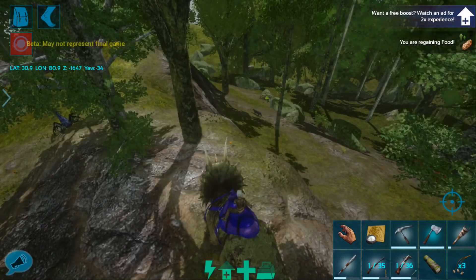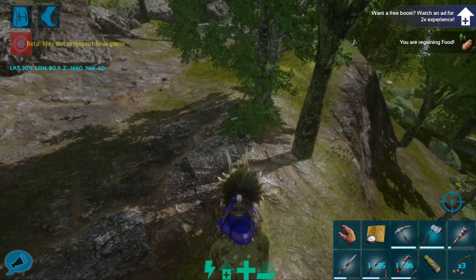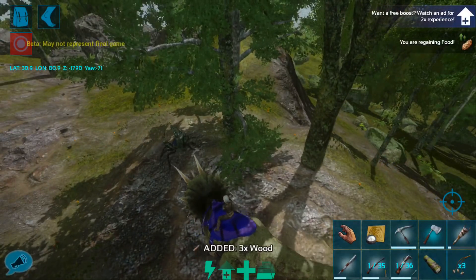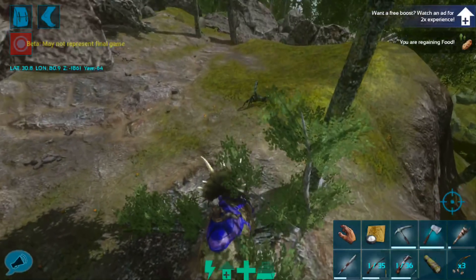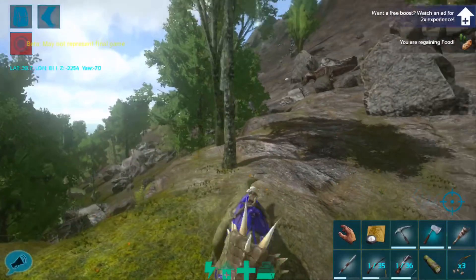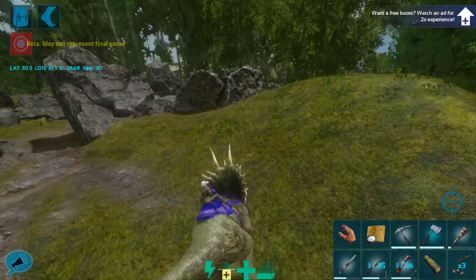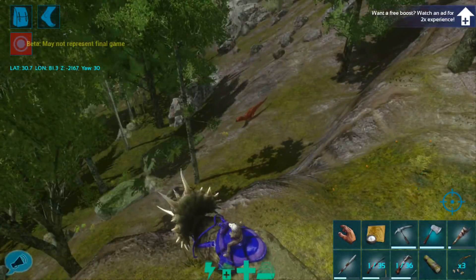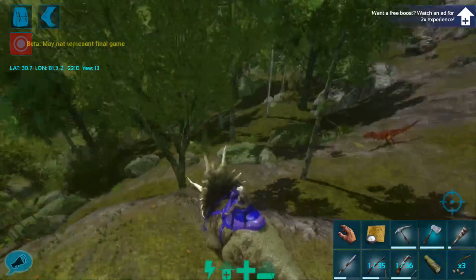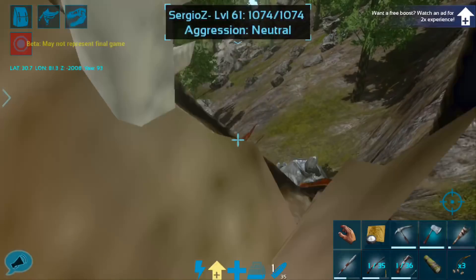Okay guys, we are back and there is down here a saber tooth male that is level 20. That is not the highest level I have seen. There's a scorpion right here, but that is decent. I think because our female saber is such a high level we will be okay if we tame this level 20. Unfortunately there's also a carno down there and a couple of rexes in the area, so if we do this we're going to have to be really careful. I may have to snipe this carno and then lure the saber further down the hill.